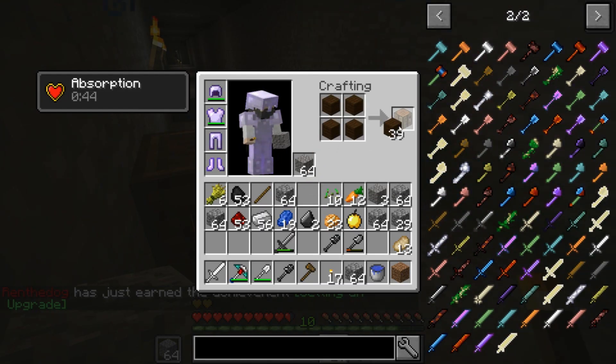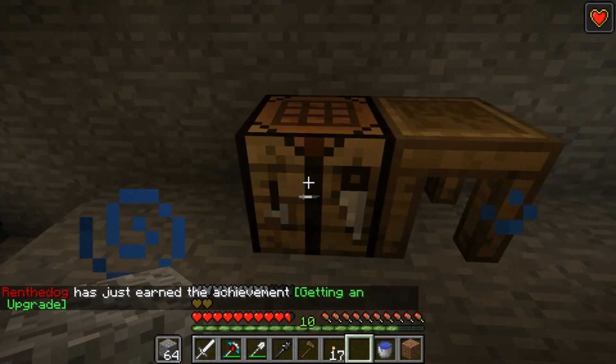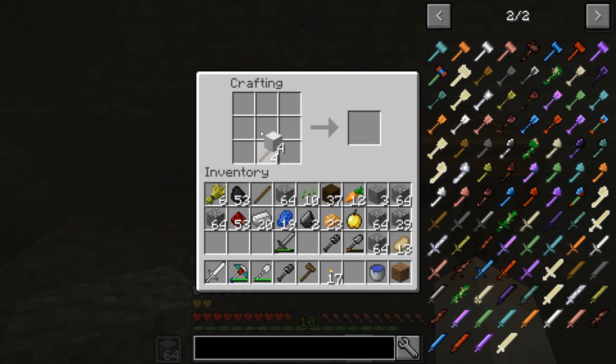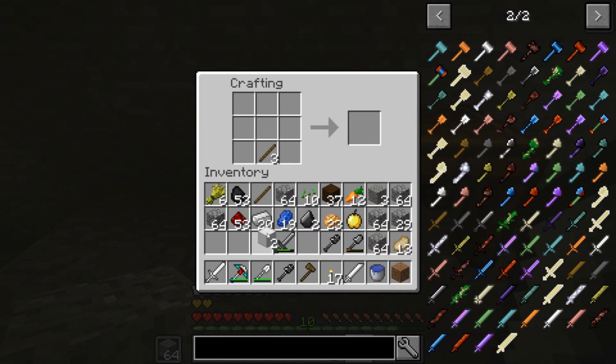I'm going to try to get the cleaver - the big one. Go for it. So we need two iron blocks - should make some. I can make you one as well. Lots of torches. There we go. Iron cleaver - full of junk. Snowballs - no need for that. Iron cleaver.